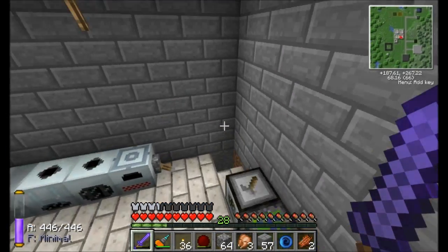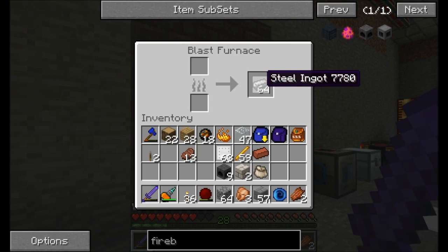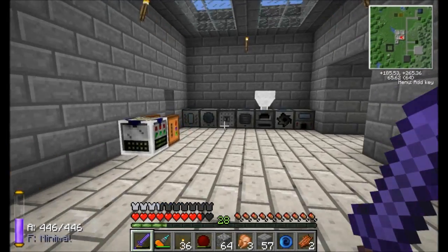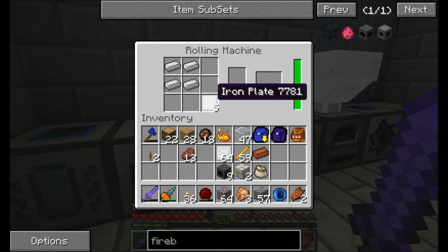I want to check in on my furnace — good, we got a lot of steel ingots. Those are going to come in handy very soon. I'm going to get the last three fireboxes because I think I made exactly enough. We're going to find out, though.